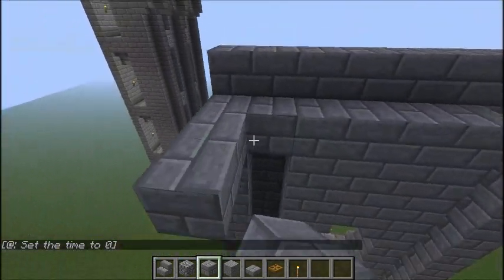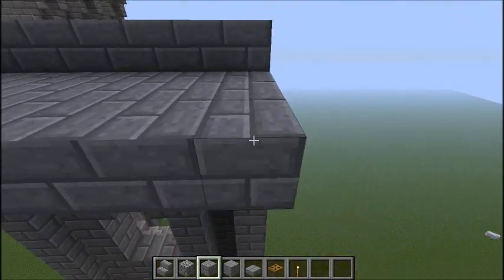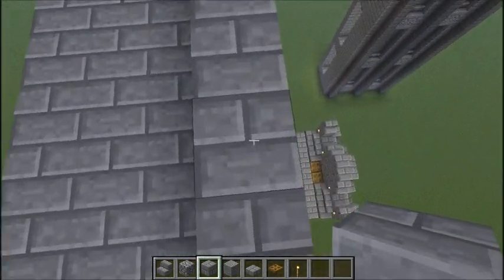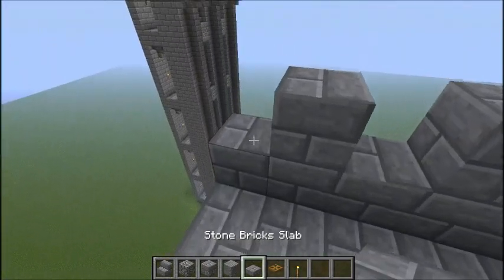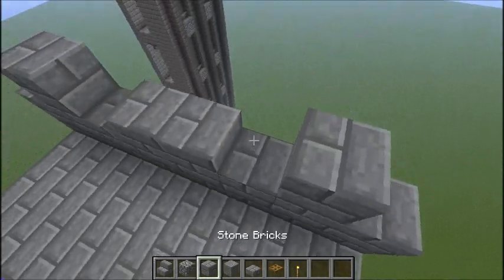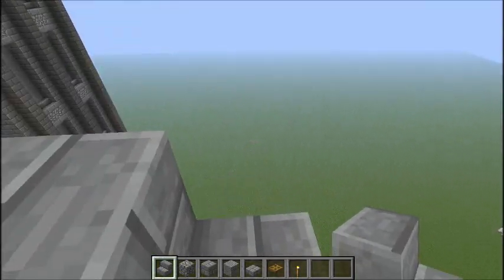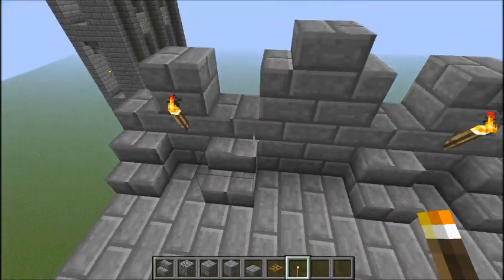Now you're at the top of the second tier, so just expand the wall a little bit more. For the battlements, put one block there, a one-block gap, two blocks, a one-block gap, then one block again. Put slabs here and stairs here. You can put stairs in front of all the gaps so you can climb up there to get a better view, and put torches on all the single blocks.